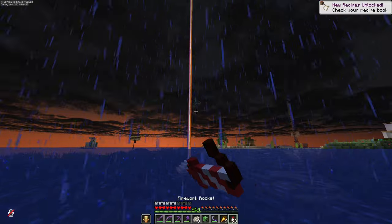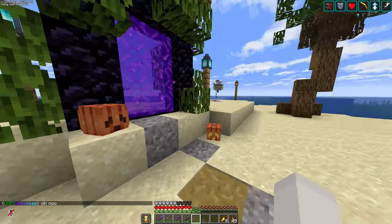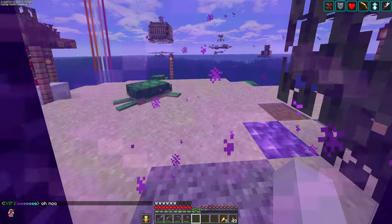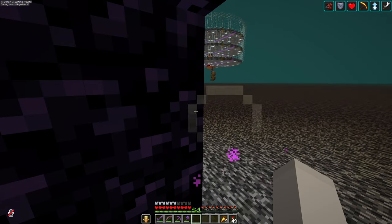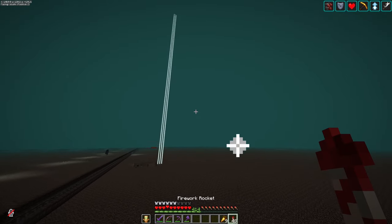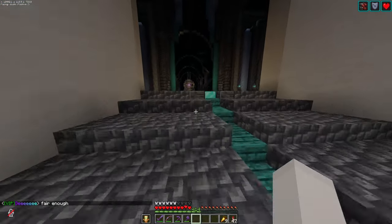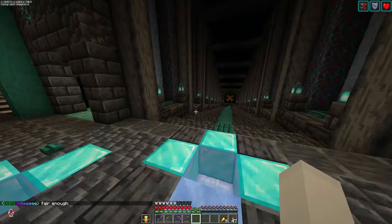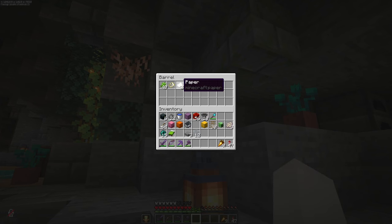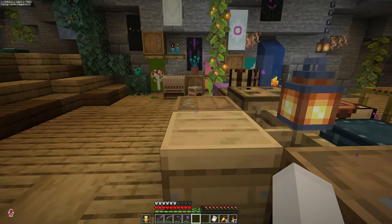Oh my goodness, we got creeper heads! We got one. How do we make banner patterns? I don't know how we actually make them. I made one with the oxeye daisy. Maybe the wiki can help us, and I'm definitely gonna try to get more charged creeper heads. Creeper charge is just a single piece of paper plus the creeper head - easy peasy. There we go, there's the creeper charge pattern.